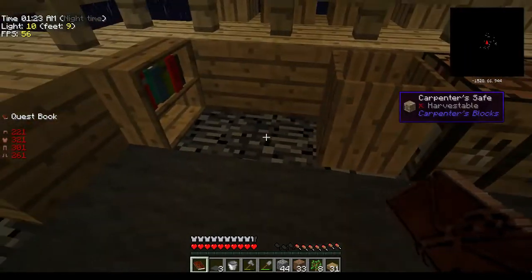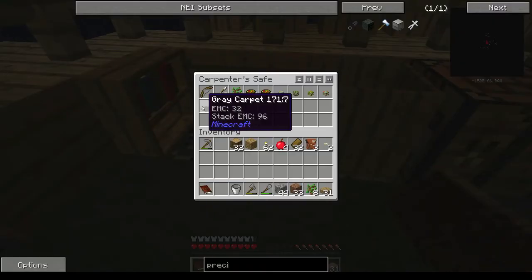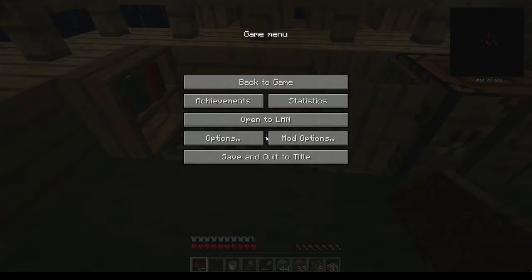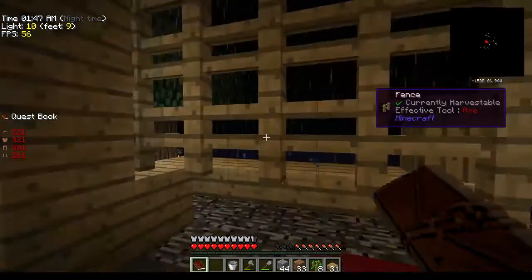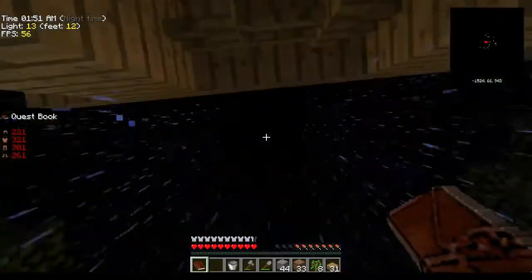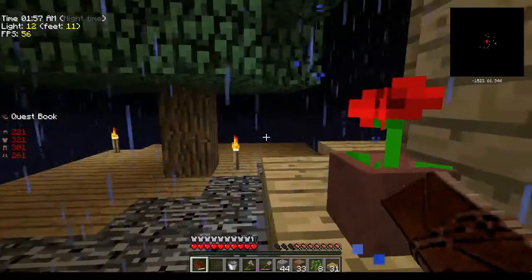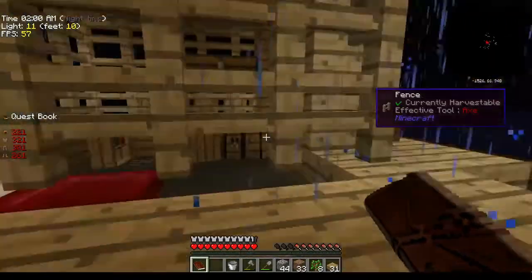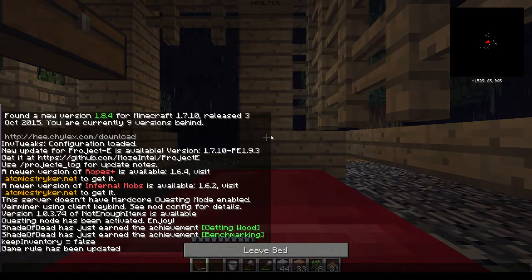We'll need that carpet later — it's really useful when you go to the labyrinth because you can use it to pave your way. The floor in there is all bedrock, which is kind of boring to look at. It's not always this dark, I promise — it's just this rain going on. I've got my water can; let's sleep and make it daytime, get rid of this rain.